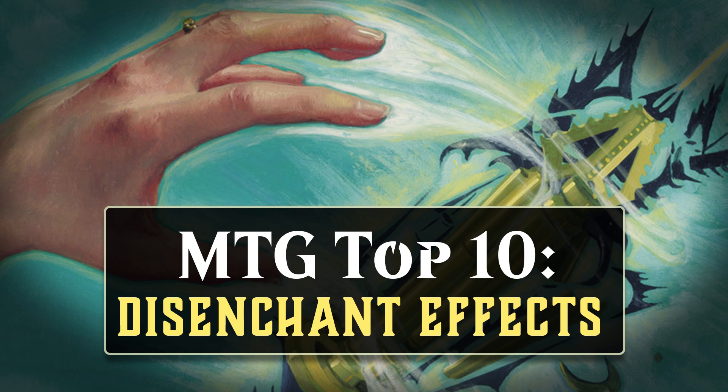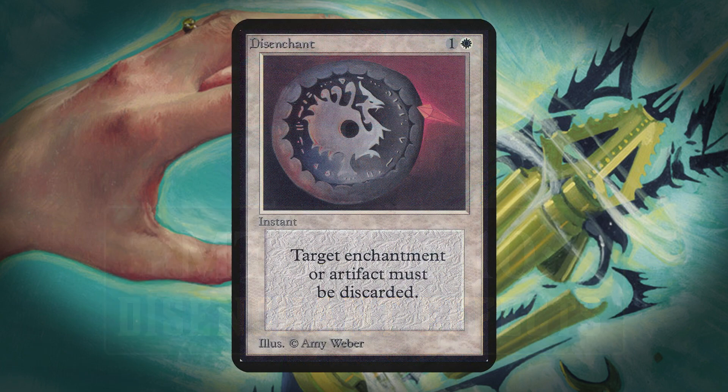This type of effect gets its name from a card from Magic's very first set, which allowed you to destroy an artifact or an enchantment. This card has a pretty simple design, but it was pretty heavily played. This is because it offers you the flexibility of allowing you to destroy two permanent types that normally can't be killed by most traditional removal. It also means that just by running a card like Disenchant, you have something that hates on two types of permanents that some decks really lean hard on.